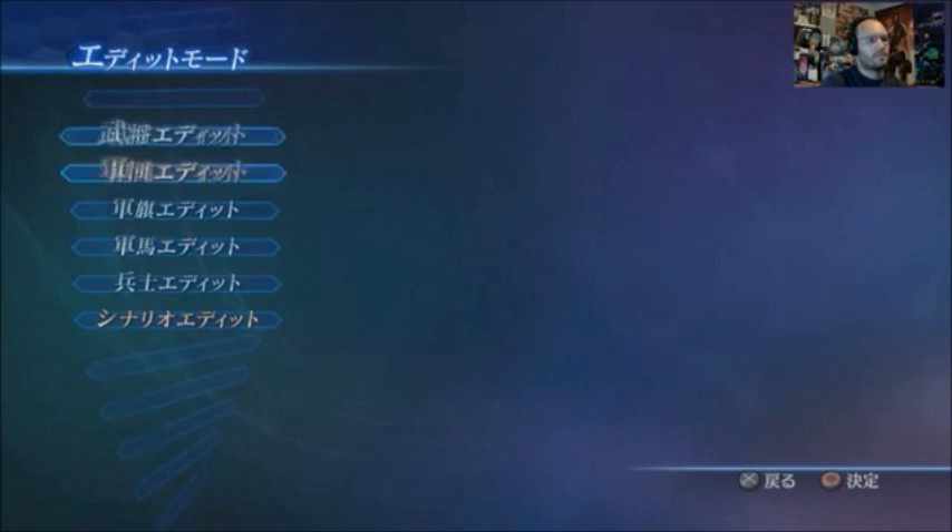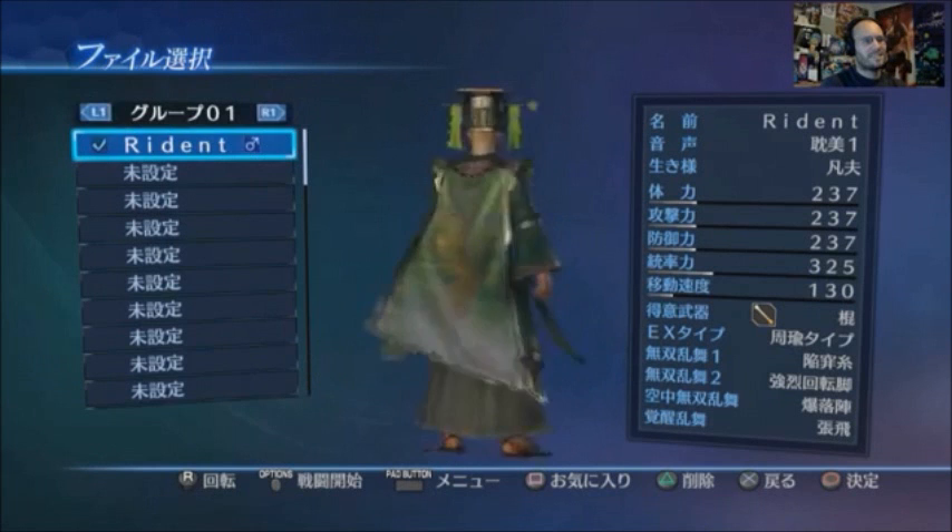Now we're going to actually make our warrior. There's me, there's my little character here, and we're going to make a new one.